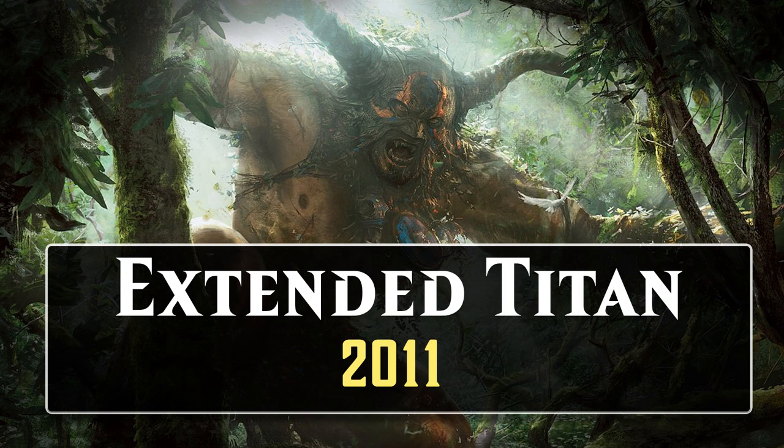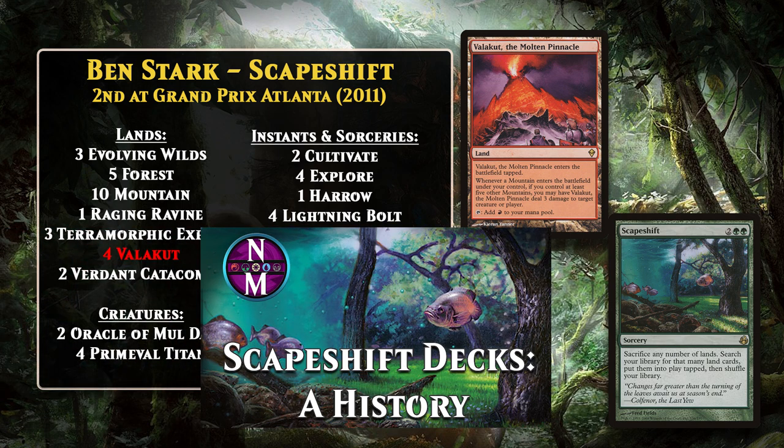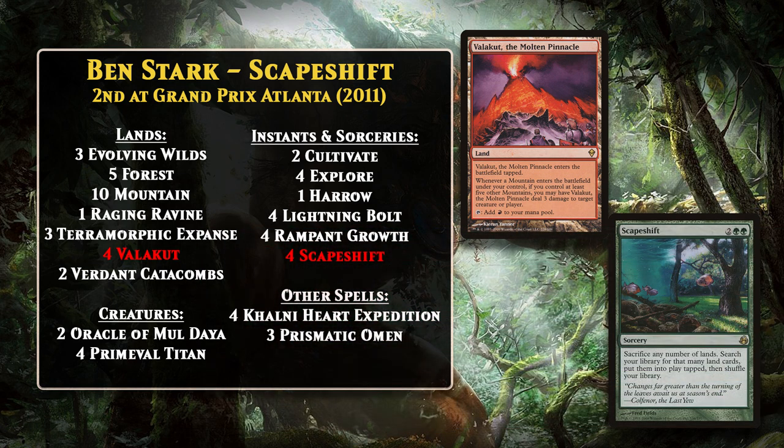Let's move now to Extended, which featured Titan decks in 2011 — the last year that format existed. Extended was a rotating format that featured the last several years of sets. Two Primeval Titan decks finished in the top eight at Extended's second-to-last premiere event, Grand Prix Atlanta in 2011. The Extended Primeval Titan deck was once again all about Valakut the Molten Pinnacle, and this version did have access to Scapeshift. To sum up how they work: if you cast Scapeshift and sacrifice all of your lands to search up Valakuts and Mountains, that's usually enough to do lethal right away. The Titan, along with other ramp, helps you quickly get enough lands into play so that when you cast Scapeshift, you can get lethal damage. These were the waning moments of the Extended format, so there aren't any more Titan decks to talk about there.